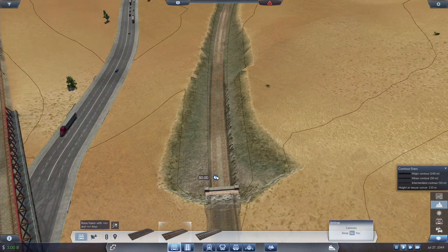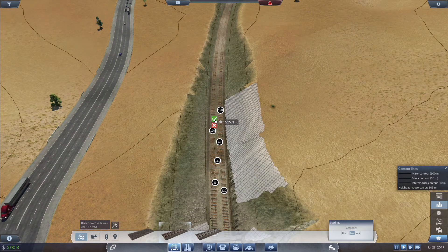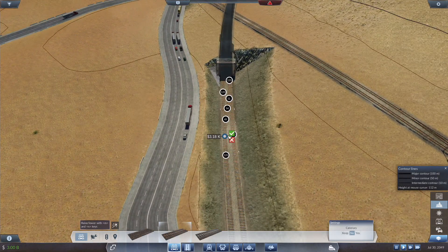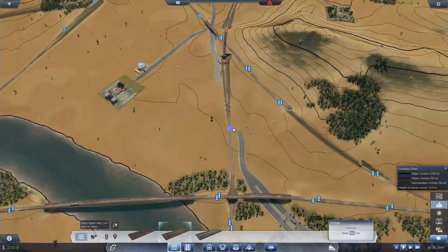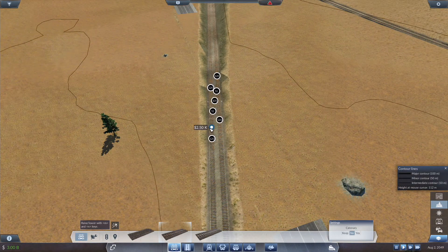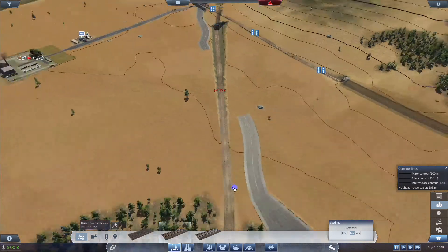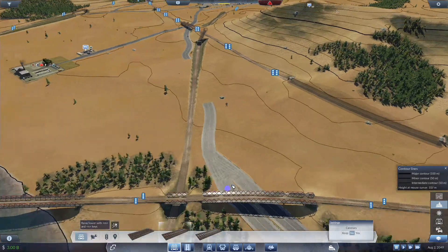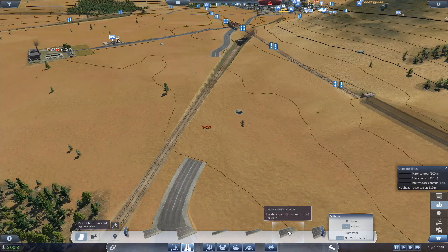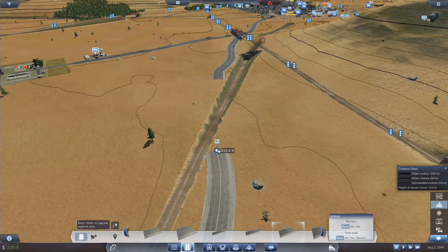We are going to set up a signal right about there. We're going to do one right there, and one right there. Actually, I shouldn't have done that because we need to replace the bridge.